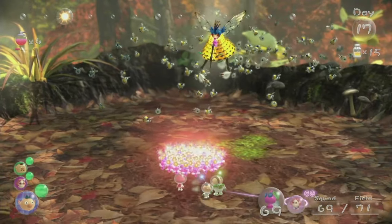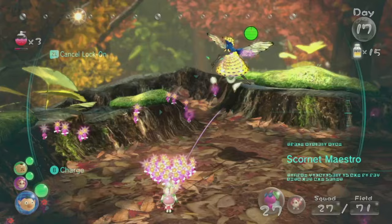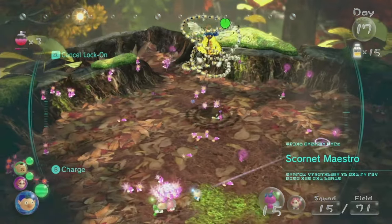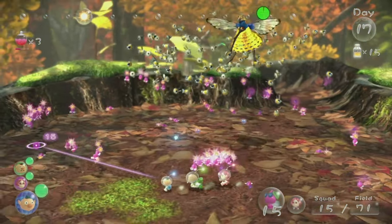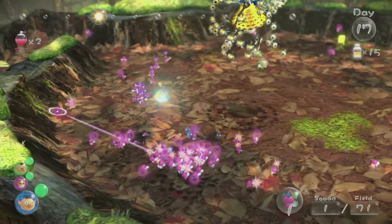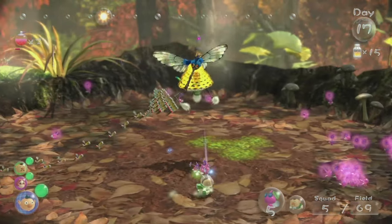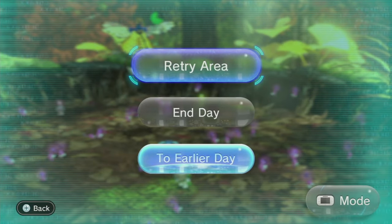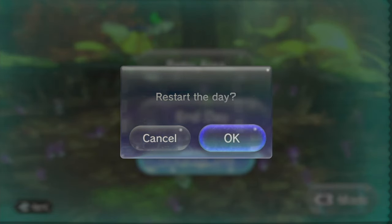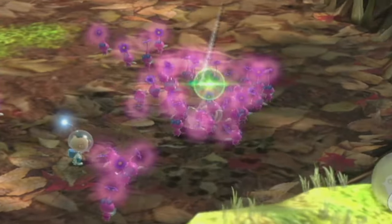Once I got to the boss, it didn't get much better. You're normally supposed to beat the Scornet boss by waiting for it to attack, then attacking yourself once all the little bee protectors are gone. The problem is, once I sent them to attack, I wasn't getting them back — they would get knocked off and just sit there idly, too high for me to reach. I just couldn't gather up enough to do significant damage. It wasn't that I was losing a lot of Pikmin, I just couldn't kill him fast enough. It was already halfway through the day and I'd only done a quarter of his health bar, and basically all my Pikmin were unusable. This fight seemed impossible.